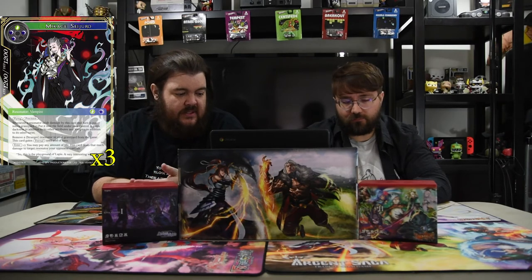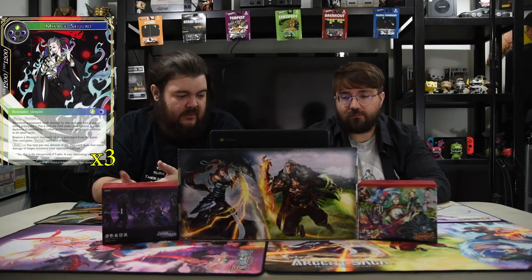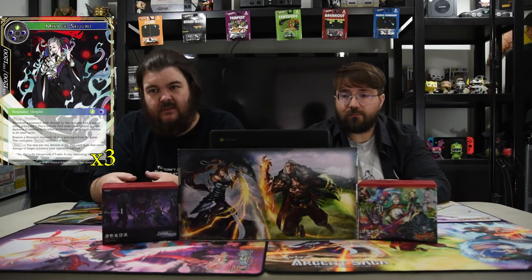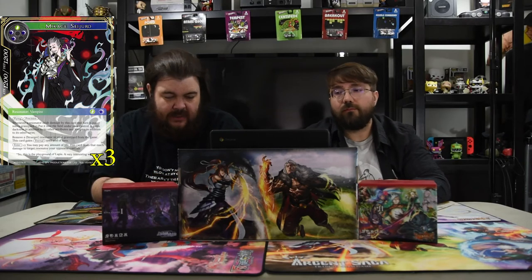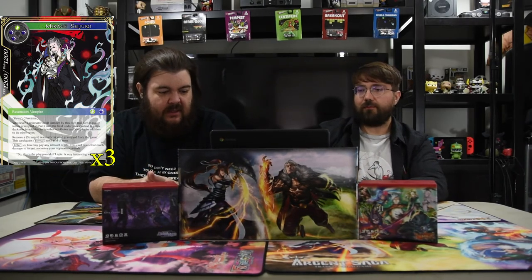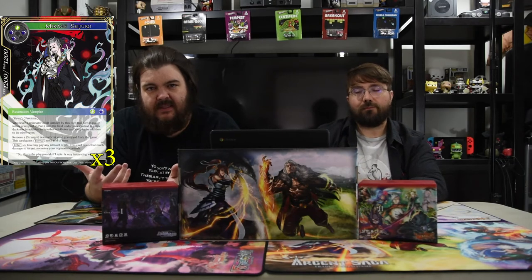Makage Sejiro is black, black, black, and green for a 12/12 with flying and precision. Whenever a resonator dealt damage by this card is put into the graveyard, put it into the battlefield under your control — it gains darkness and vampire. You can also remove a stranger in your graveyard to give this card eternal. On enter, you may pay any amount of life and this card deals that much damage to a target resonator, so you can come into play, kill a dude, and then it becomes yours because he dealt the damage. He also helps add vampires that Rizard gets to use for his god's art, so you want to use both together.